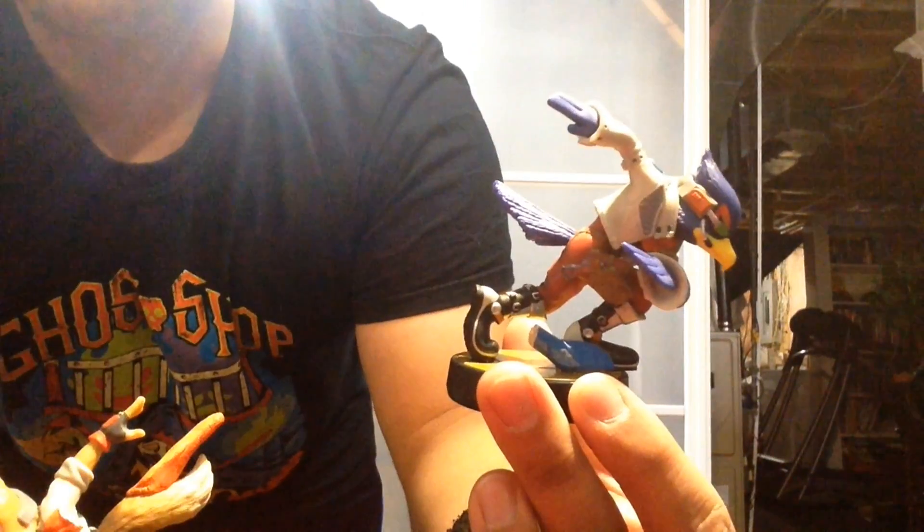They were talking about the Unreal functionality with Fox and Falco. I already knew what Fox's did — it turns your ship and the other people's ships, so Fox, Falco, Peppy, and Slippy's ships into the old classic R-Wings. To be specific, it turns them into the classic SNES R-Wings.